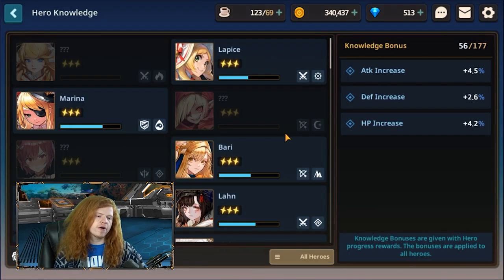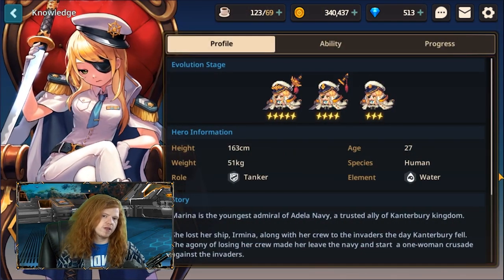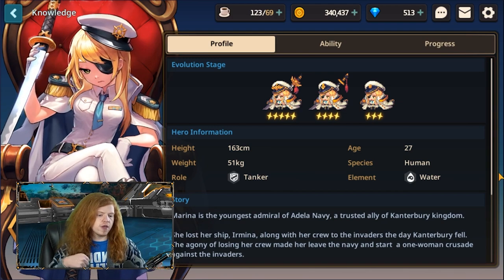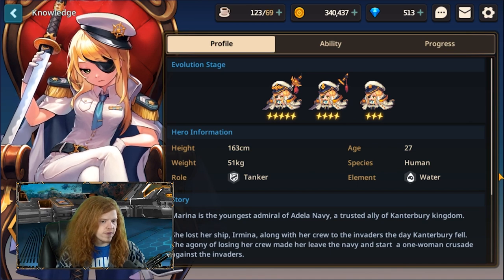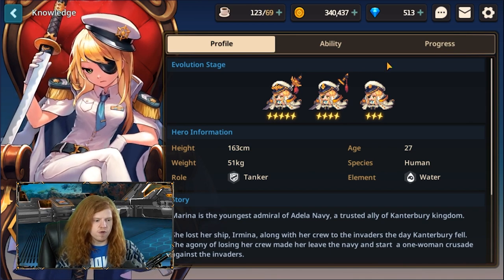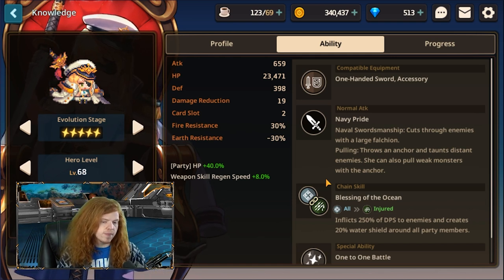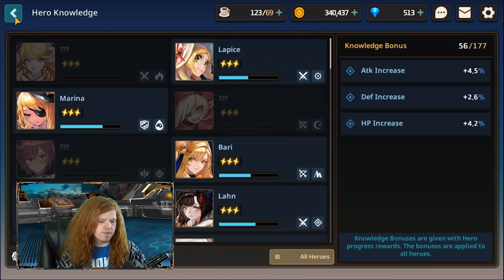Now let's talk about what characters you're really looking for. Without a doubt, the number one character is Marina — she is a tank. She does pretty good damage with the best hook shot in the game, which taunts enemies. She puts a shield on everybody at max rank. She's also the best character in PvP from what I've heard, and when paired with her weapon, the Armada, she's even better.